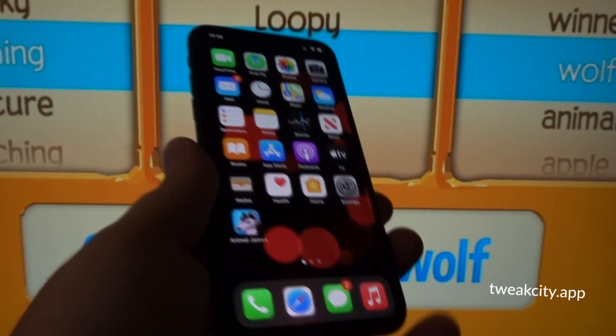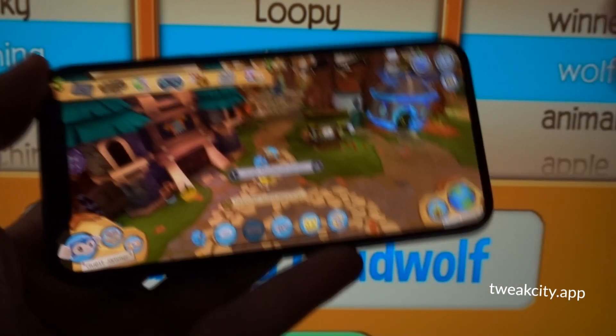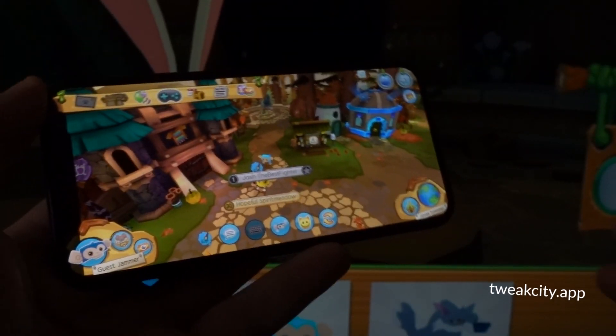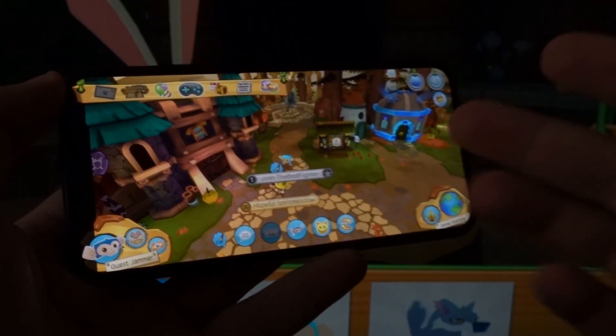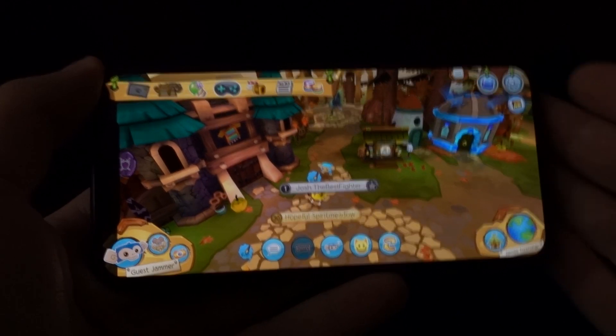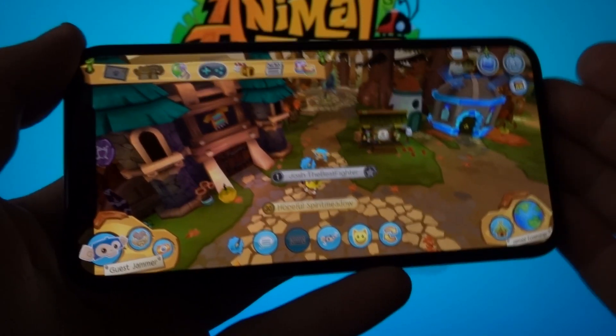Now, what is a free store mod? What does this mod actually offer? In the normal version of Animal Jam, if you wanted to purchase sapphires you would go to the store. But since the sapphires are the primary currency of the game, you would have to pay real money to purchase them immediately, which would be costly.